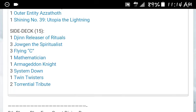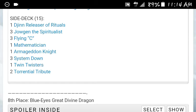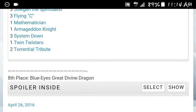Utopia the Lightning goes with the Utopia. And the side deck was: 1 Jin, 3 Jogging, 3 Flying Sea, 1 Mathematician, 1 Armageddon Knight, 3 System Down, 1 Twin Twister, and 1 Torrential Tribute.